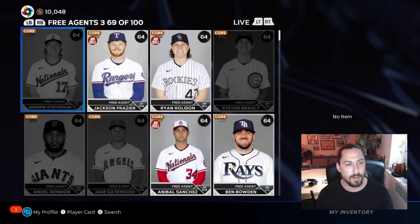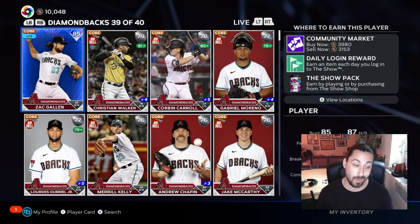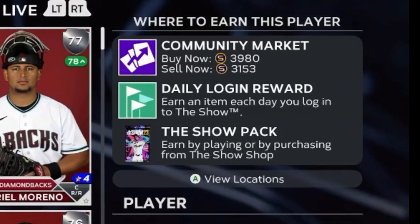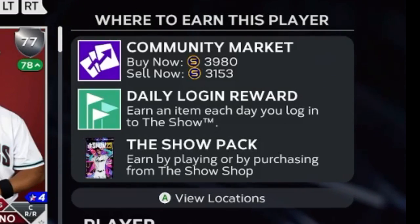One of my good investments right now is Zach Gallon. We'll also have a video on investments coming up soon. Zach Gallon has a nice differential — he's going for around 4K, so if you buy him for 3,100 and sell, you still make about 400 stubs after the marketplace cut. He's moving pretty quickly too. I actually bought a bunch of Zach Gallons yesterday based on my San Francisco Giants and Padres investments — buying cards for 30 stubs and selling them for 85.